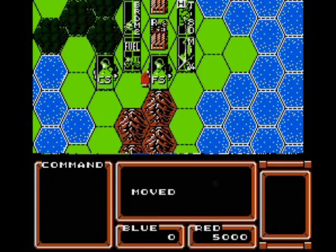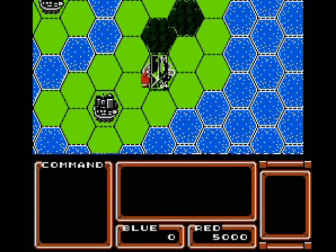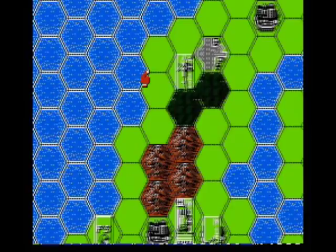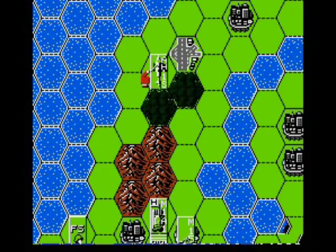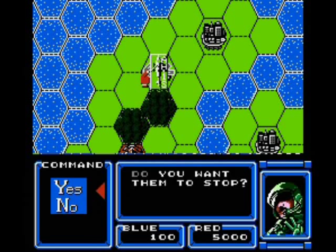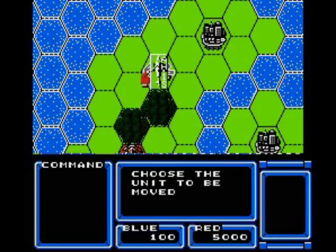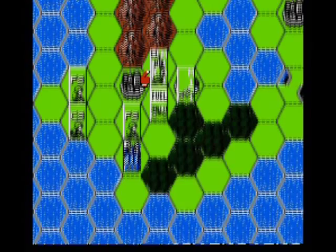This map favors them very slightly — they can get to that airfield and Blue can't on their first turn. Now we have our infantry, and you want to move them off of the factory before you can make anything else on it, because if they're still sitting on it you can't do anything with it. I'm just going to grab this airfield here.